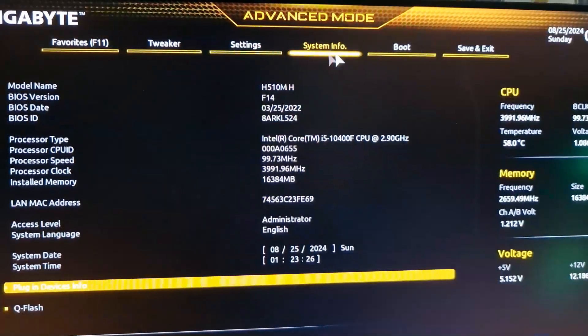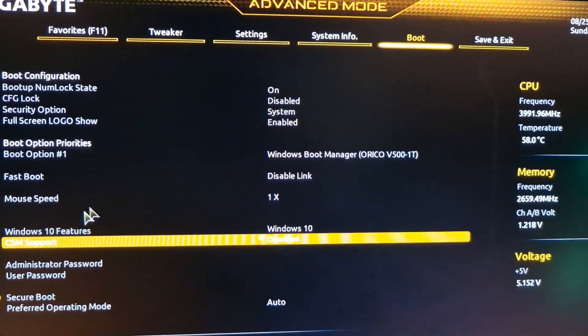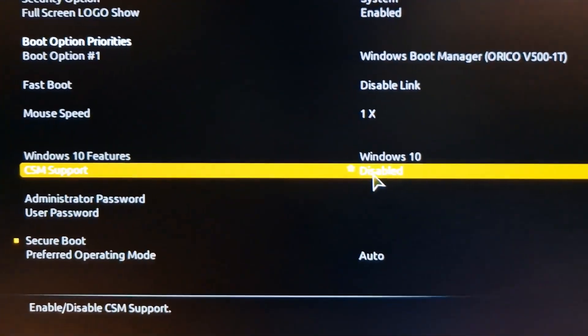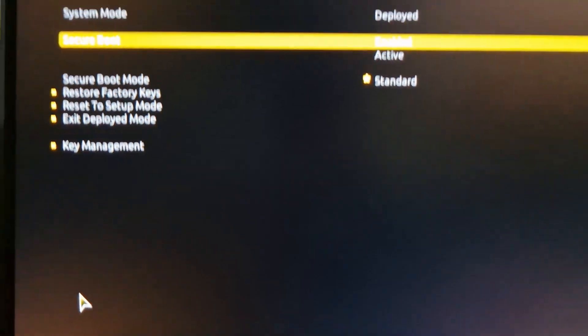Next up, you want to go into the boot tab and click on CSM support. Make sure it is disabled. Lastly, click on secure boot and then enable it.